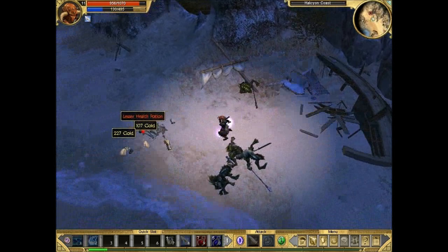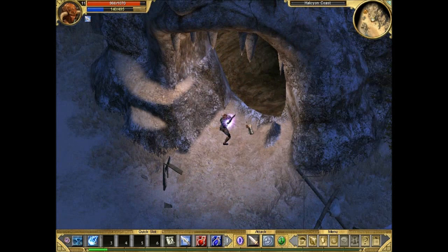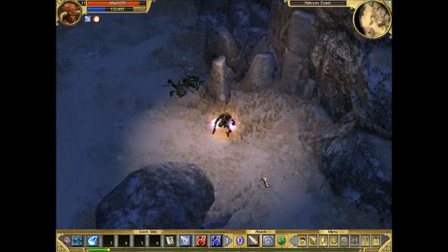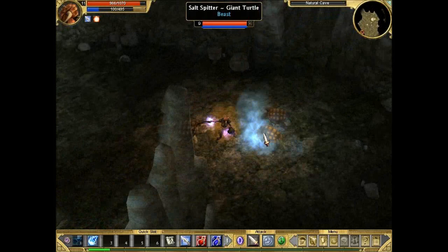And now, if you notice, there's a huge cave here in the shape of a mouse. We're going to go in there and clear it out. But wait — a Battle Marker Shrine! Yes! We're going to put it to use now and use it to clean this cave out, because this is going to make us a lot more powerful. For one minute. Much easier way to kill these turtles really quickly.